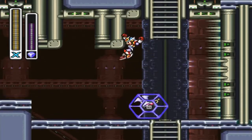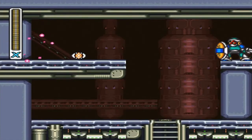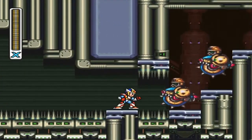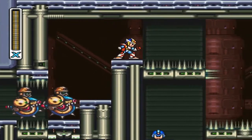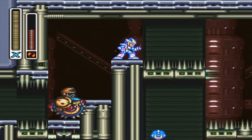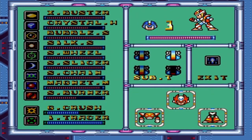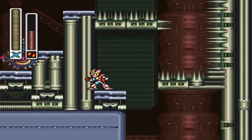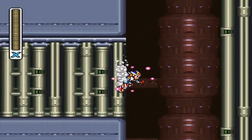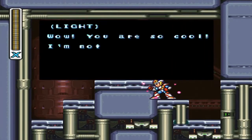Now here's where we get the Shoryuken. Freeze that bat and walk up there. Air dash dropping down, take the hit so your i-frames kick in and dash through. Equip Speed Burner, max charge it, then jump, air dash, and combine with a Speed Burner dash. Make sure your health bar is fully maxed. Keep sliding down into the secret passageway and you'll find another capsule with a very interesting message — step in for a special surprise.